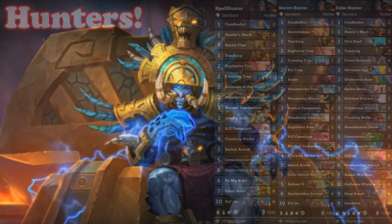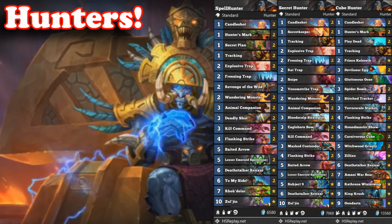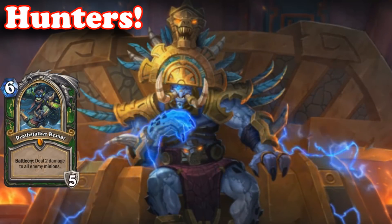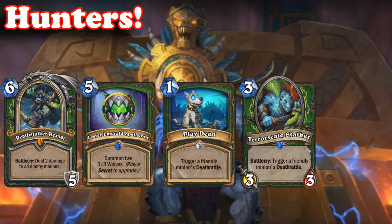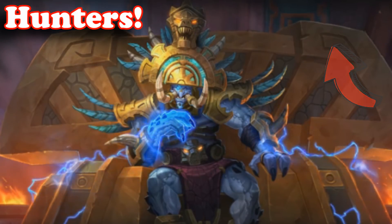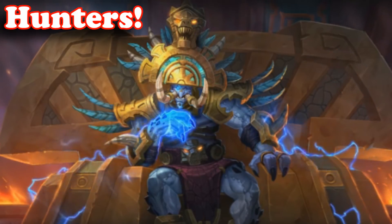And at number 5, we have all 3 hunter decks that are stomping ladder right now — Deathrattle, Spell and Secret Hunter. All of these are great and you can't really go wrong with choosing either one of them. My advice is to craft the one that you have the most cards for, but keep in mind that all of them will suffer greatly from the April rotation, since Deathrattle Rexxar is the backbone of any hunter deck right now. Spellstone and the Deathrattle package rotate out completely too. If you want to see my Spell Hunter guide or how I reached legend with Cube Hunter, check out those linked videos.